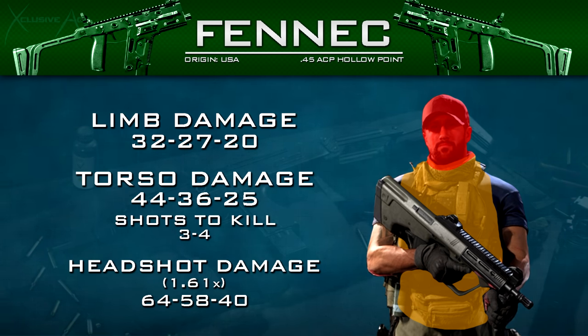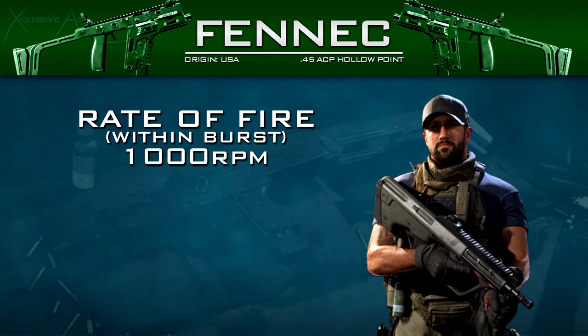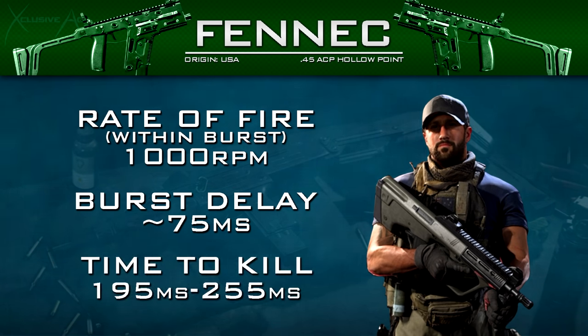The hollow point rounds also turn the gun into a two-round burst. The rate of fire within the burst is roughly 1000 rounds per minute, and the burst delay is about 75 milliseconds — barely any delay, so you can still spam rounds very quickly. In the three-shot kill range the time to kill is 195 milliseconds, which is actually a bit slower than the standard Fennec. In the four-shot kill range it's 255 milliseconds, a significant improvement at longer ranges. With headshots up close, one body shot plus one headshot gets a kill in just 60 milliseconds — nearly instant.